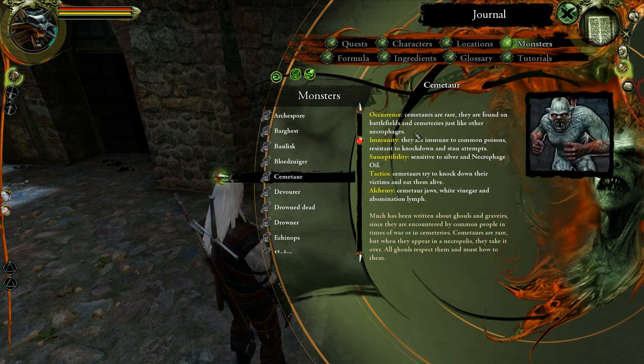Scimitars: Scimitars are rare. They are found on battlefields and cemeteries just like other necrophages. They're immune to common poisons and resistant to knockdown and stun. Sensitive to silver and necrophage oil. They try to knock down people and eat them alive. Scimitar jaws, white vinegar, and abomination lymphs can be obtained. These are a worse version of the grevier. When they appear in necropolises they take it over — all ghouls respect them and must bow to them.